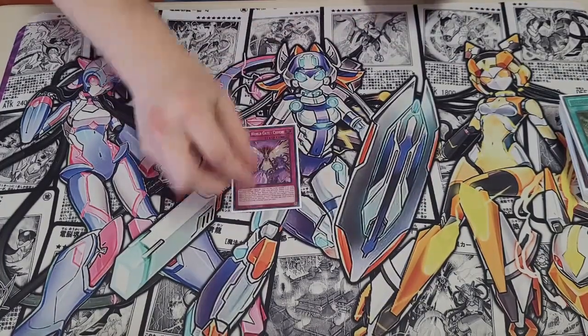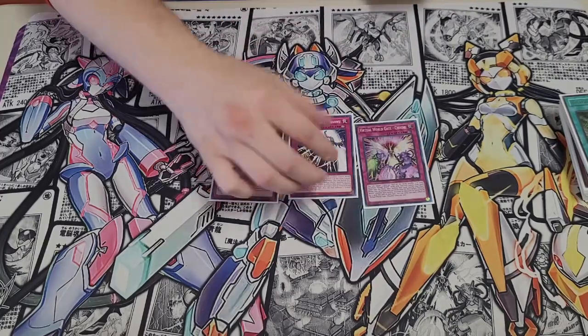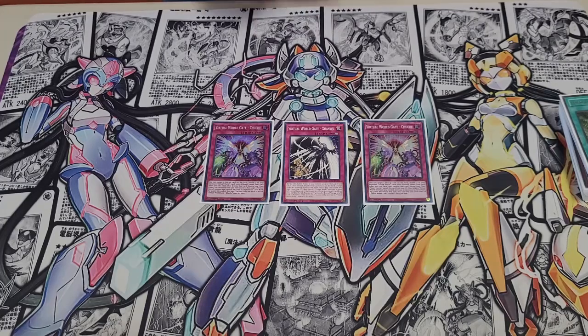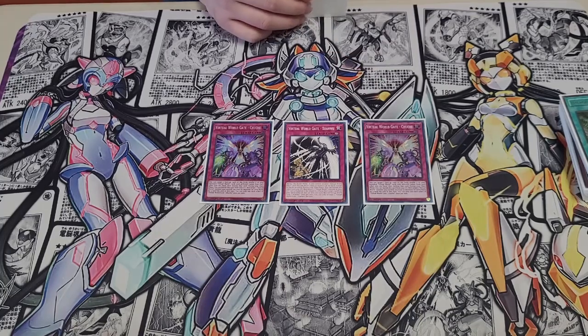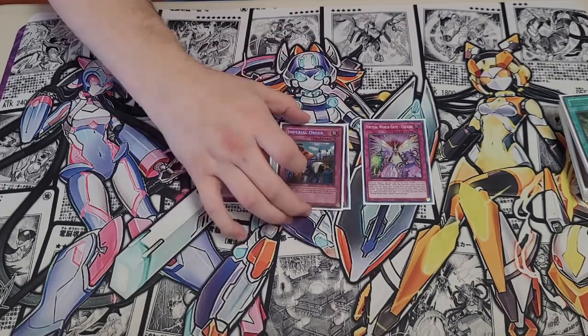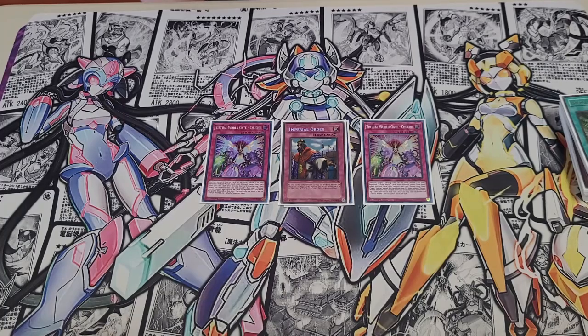For the traps, we got the two Chooch and the one Zonwoo. Chooch was super annoying — it stopped Verite a lot today, and I don't like Verite, so it's pretty good. Zonwoo is good — it actually came up on the field today because I bricked, and it stalled out a turn long enough for me to win. And then Imperial Order was a last-minute addition to the deck that I'm glad I made.